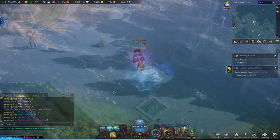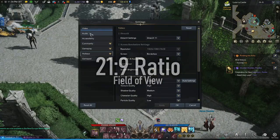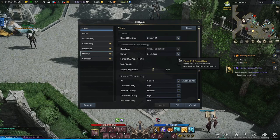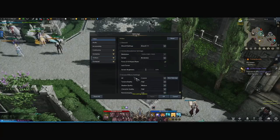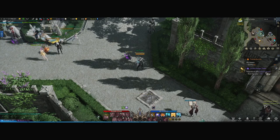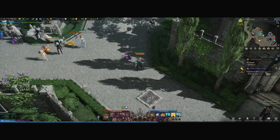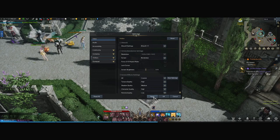Number ten: video ratio change for more field of view. Open your game settings and head to Video Settings. From here you can force a 21:9 aspect ratio, which gives you a movie-mode screen that condenses and squeezes in more for you to see — almost like zooming out. This is handy in some boss fights and even in PvP to get a little more advantage in terms of what you can see.